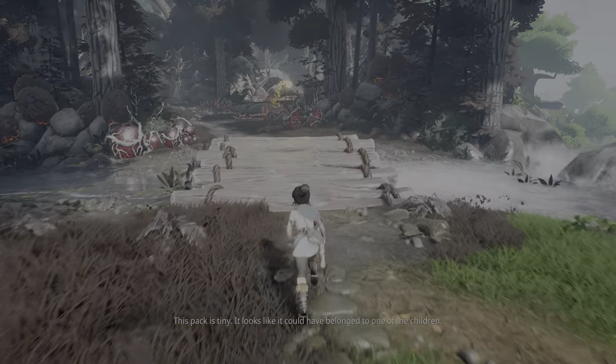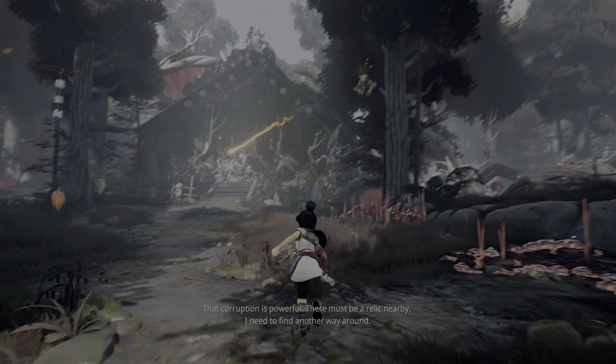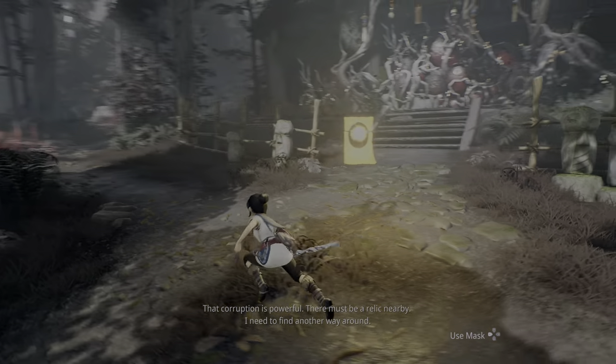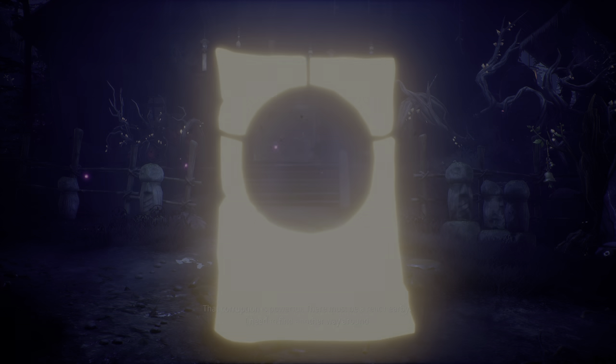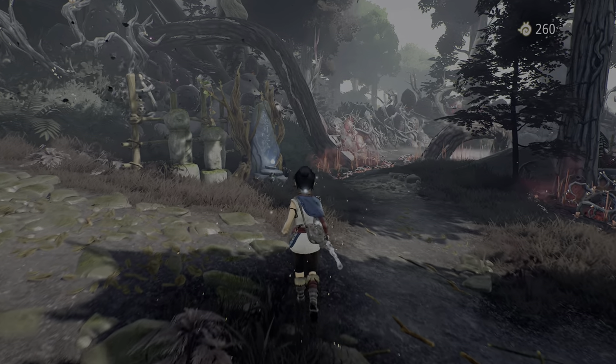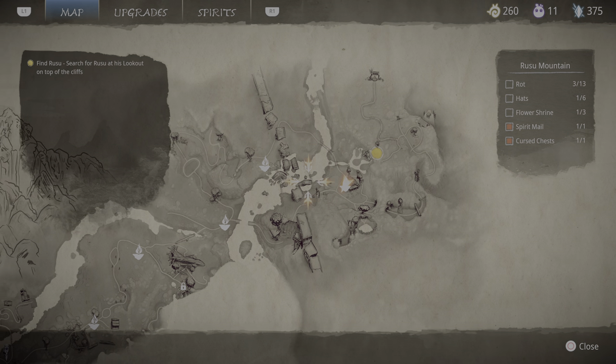We get another memory here. That corruption is powerful. Don't forget to activate the warp. Before we proceed any further, I'm going to go get that rot that I missed — so we're going to warp for the first time.